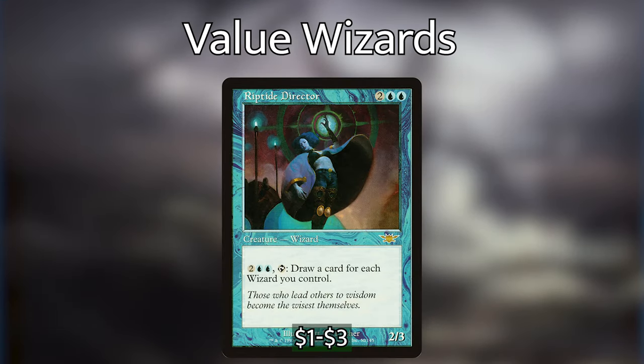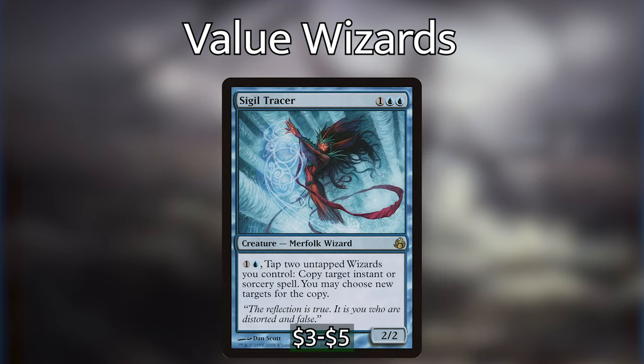After that explanation of Narumea, we have Riptide Director, a super cool wizard with an activated ability that costs 2UU and tap — we draw a card for each wizard we control, so it's not unlikely we're drawing 4 or 5 cards off this per turn. We then have Sigil Tracer, another pet card — she has an activated ability for 1 blue and tapping two untapped wizards we control, and we can copy target instant or sorcery spell and choose new targets. Notice this doesn't say a spell we control — we can target one of our opponents, maybe a tutor, a kill spell, or even a counterspell to counter their own counterspell with a copy. We're playing so many wizards and 2 mana is not a lot for this ability.